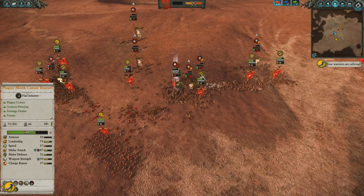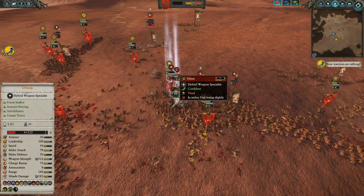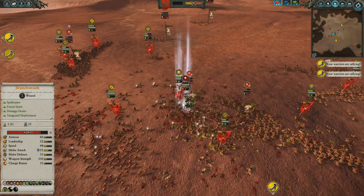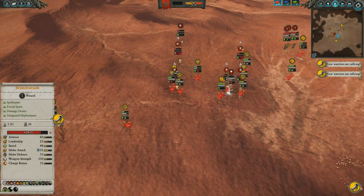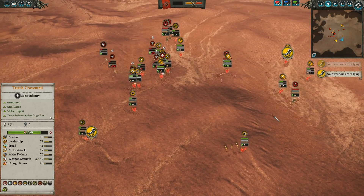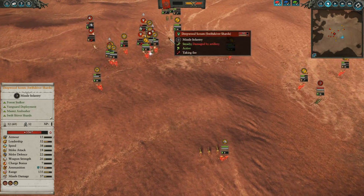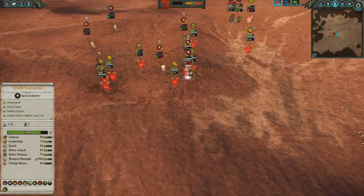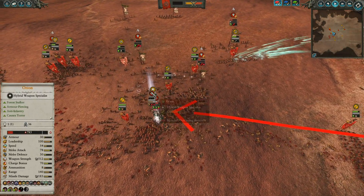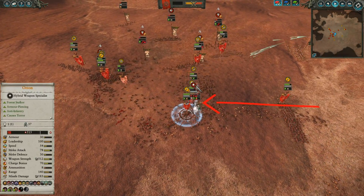The Dryads are beginning to give up as the Plague Monk Censor Bears cause significant damage. Tretch is now focusing in on Orion, hoping to take care of that leadership. The Branch Wraith is a scary, very threatening unit in melee. I have some units now rallying, willing to fight once more. I can keep some of these Archers busy, and the Warp Lightning Cannon is pushing forward to give chase. There are better targeting possibilities — I see an opportunity here and want to eliminate Orion as quickly as possible, so these Spears are pushing in as this great opportunity presents itself.